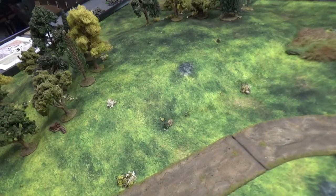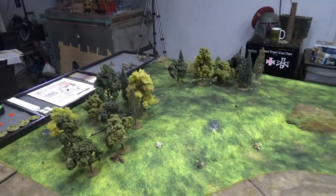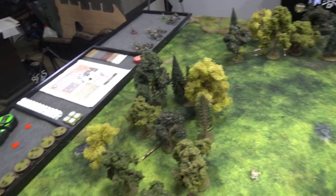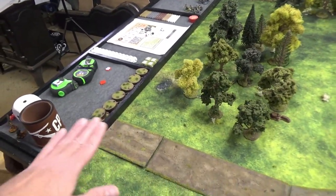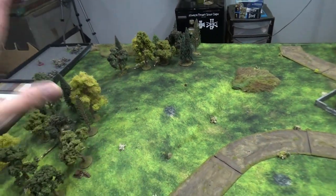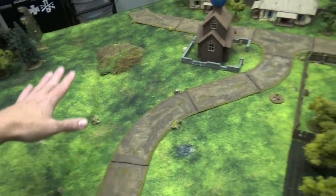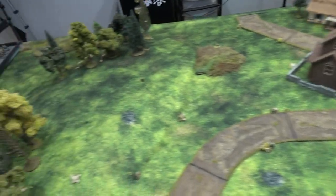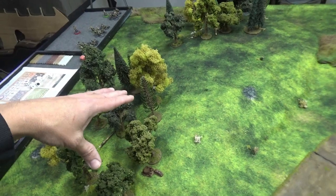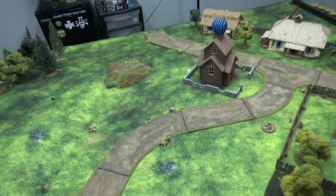Over here we've got a very large hill — the biggest hill that we have. I wanted to test the limits of this mat, so we put this under and it fits perfectly. It's just long enough to make it to the edges under the trays, but it still perfectly forms to the hill. It's got two pieces of wood on it. The rules for the hill are: if you're up here, you can see over these fences. The woods are four-inch visibility, soft cover. We also have a few patches of grass, which are going to be soft cover as well.